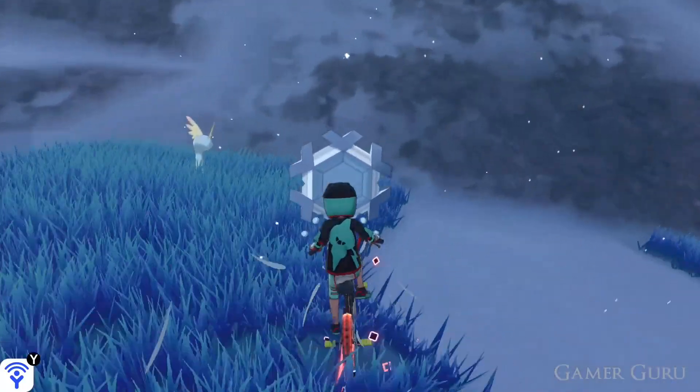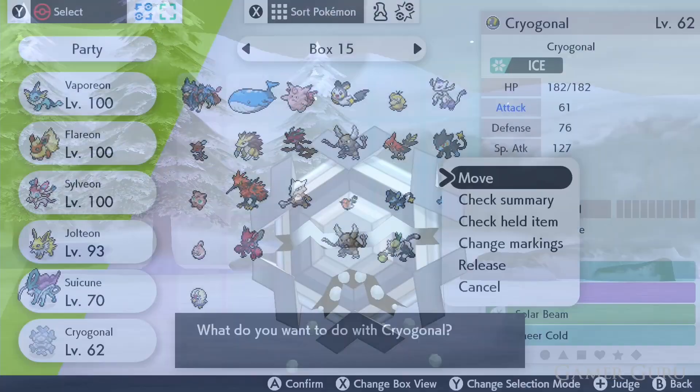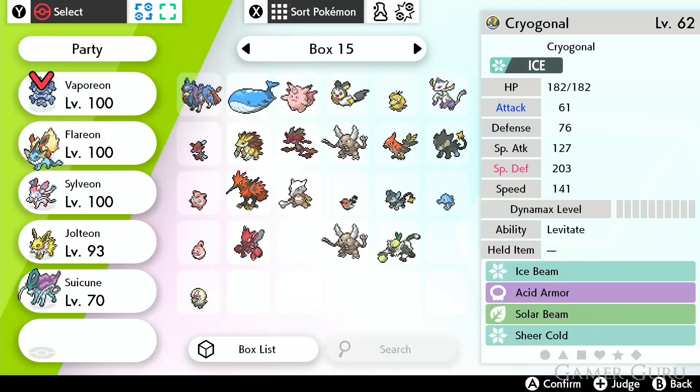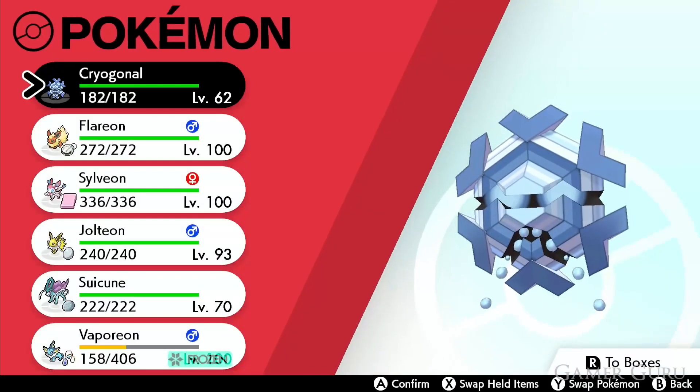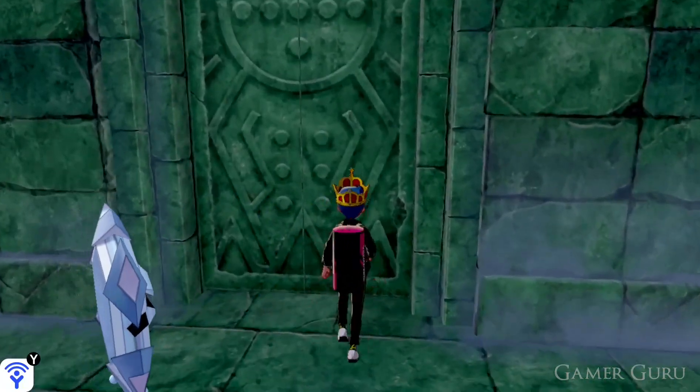Cryonagulls can be found pretty much anywhere in this DLC. The most common place for them to spawn is just outside Freezington, just down the hill. Once we have a Cryonagull as our first lead Pokemon walking around beside us, interact with the entrance to the temple and it should allow us to walk in.